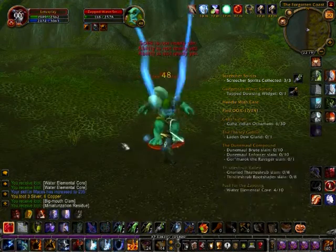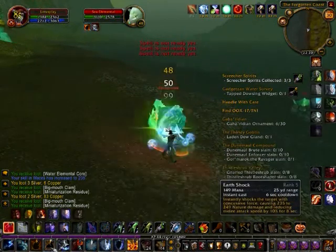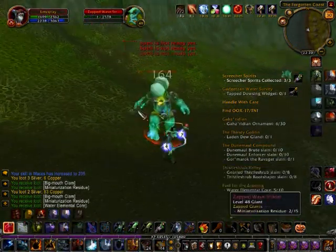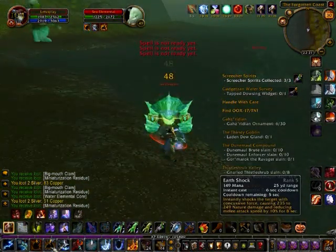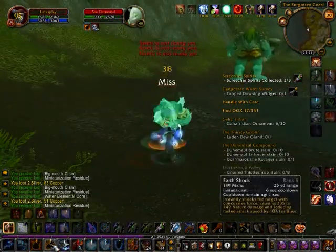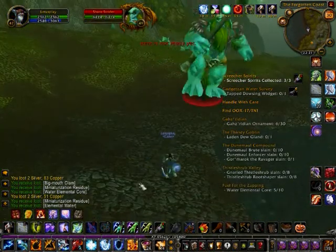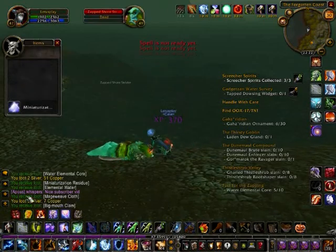What we're doing now is two Feralas quests for that goblin by the port. We're doing the Fuel for Zapping quest, which means we need to get five water elemental cores. These cores drop from any of the sea elementals or sea sprays, but they have a low drop chance so you'll have to kill quite a lot. The lucky thing is since they're water elementals and not fire elementals, they're easier for me as a shaman to kill.